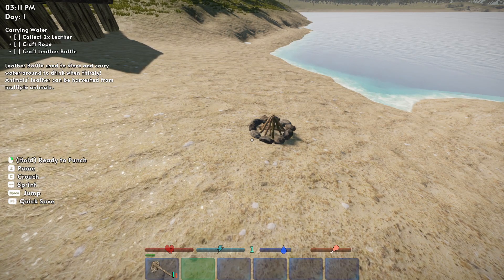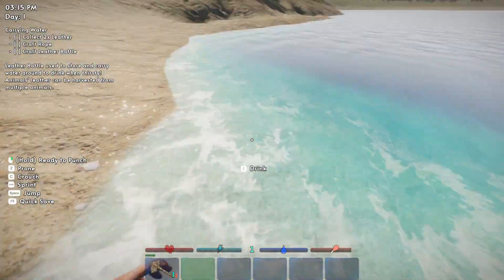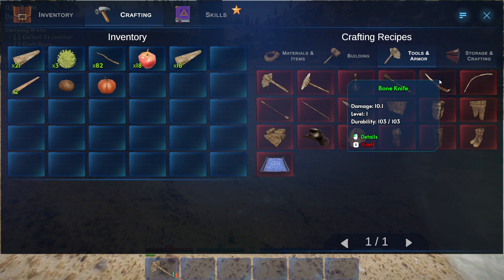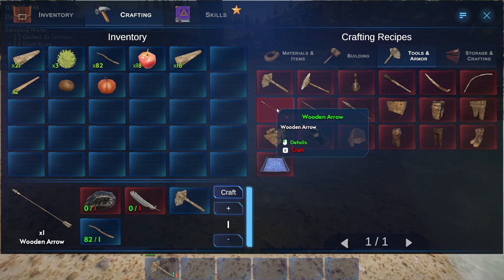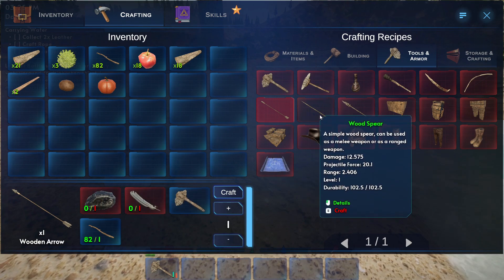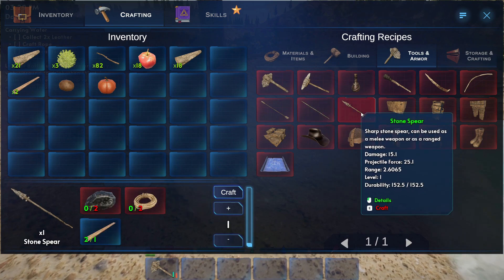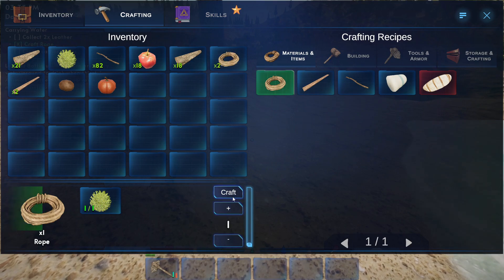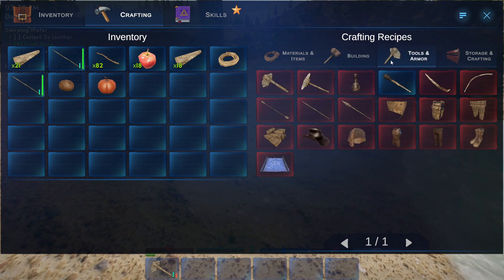Collect two leather, craft rope, and craft leather bottle. Let's go ahead and get some water real fast. I was crouching — that's why I was so slow. Let's look at weapons because we're going to need them. We've got stone spear, torch, bone knife, wooden bow, and arrows — we need feathers and flint. I haven't seen anything for feathers yet. I think we're going wooden spear, and we'll make a few ropes and two spears. Let's go back and make some planks.